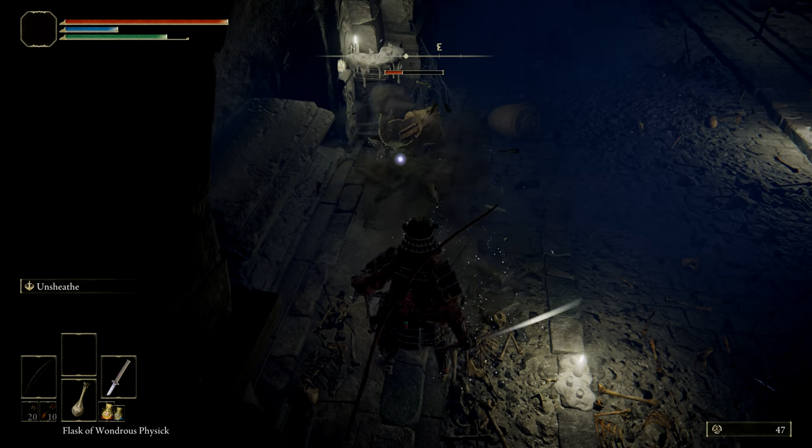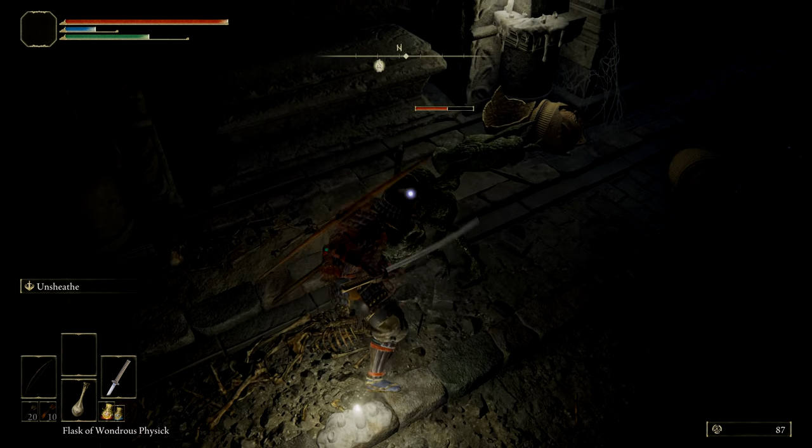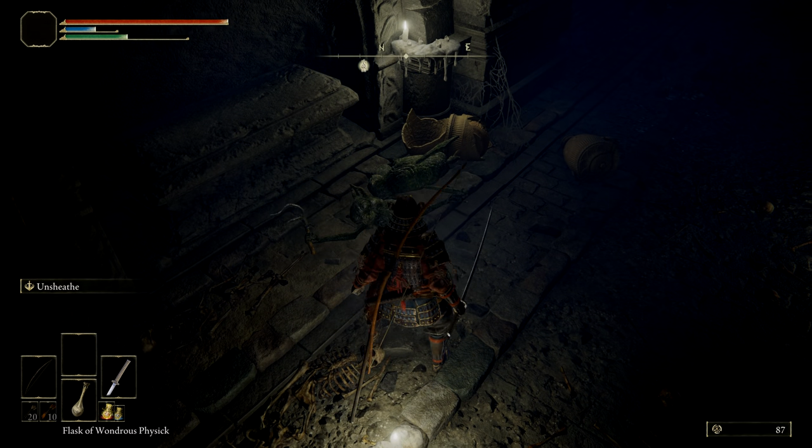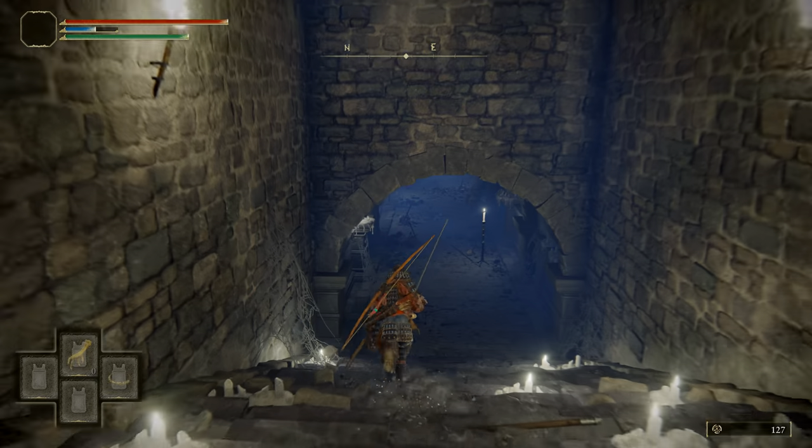Directly in front of you will be two stone imp enemies. They may cause you some issues but aren't a hugely difficult encounter even from a brand new character standpoint. Dispatch them and proceed with caution further into the hall.